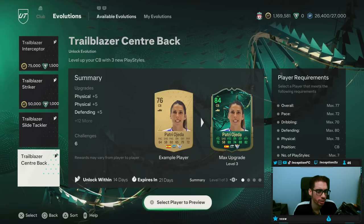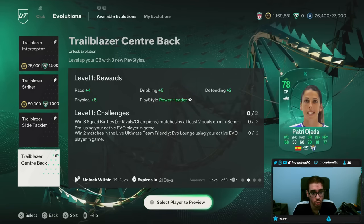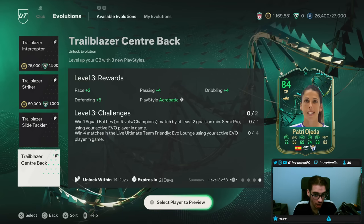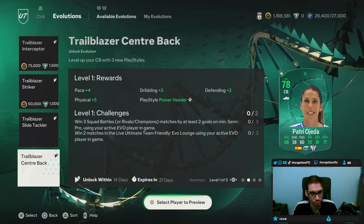You also have the Trailblazer Center Back card who is going to get the power header trait. So for corner kicks, aerial — whoever you pick for this, that near post corner kick is going to be very effective, because having both power header and aerial is kind of crazy. You also have the acrobatic as well. No bruiser, no anticipate, so definitely choose your center backs wisely for that one.